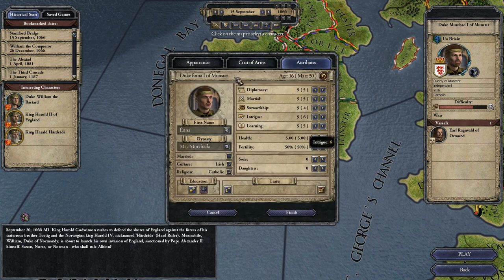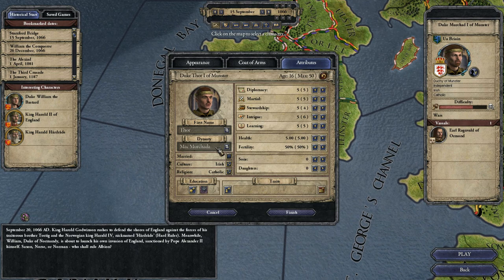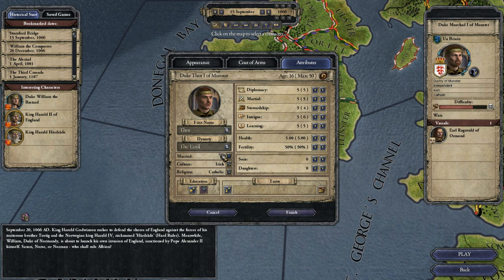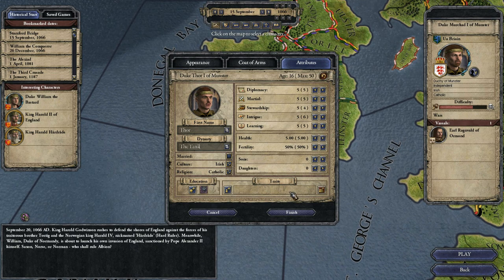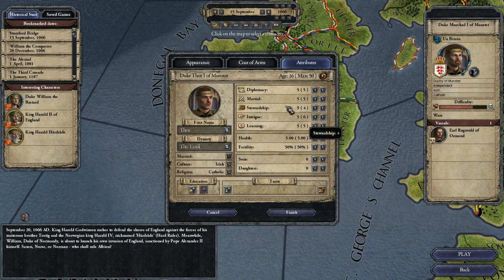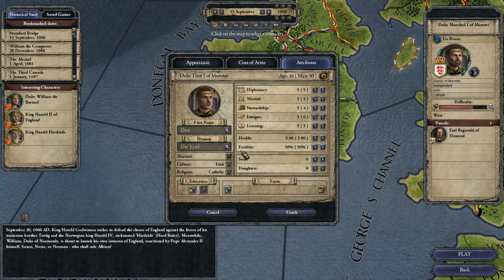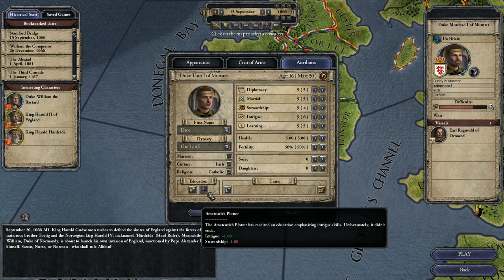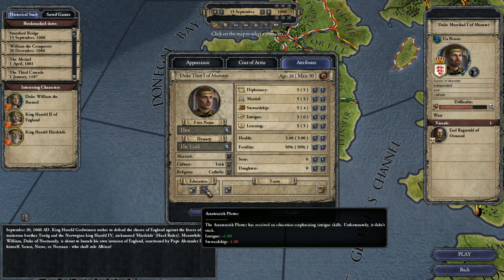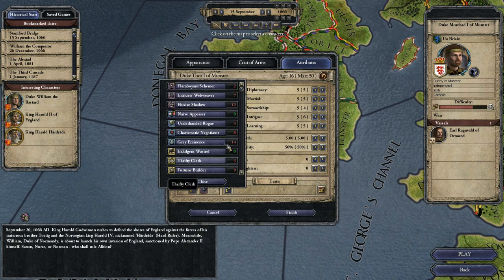Now this is the part that lots of people have problems with. Just enter your name over here — I'm going to call him Thor, because Thor is cool. I advise leaving the family area alone for now. Don't add any sons or daughters because you can get them pretty easily. Don't make yourself married because it's better to find an actual proper wife when you go in — if you just pick a wife straight off, you can end up with a pretty bad wife with really awful traits who tries to kill you all the time. So the first thing you want to do is go down here to education and pick an educational trait.